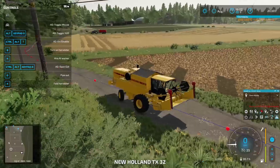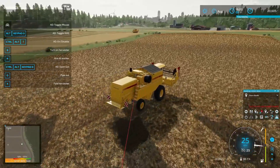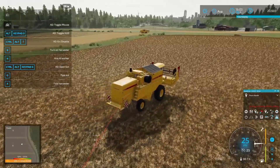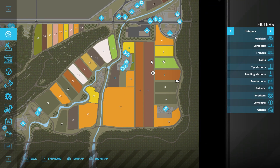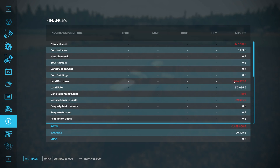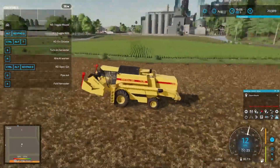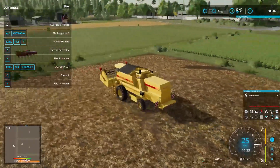I'll continue harvesting this field. I feel like a thief — selling the farms, harvesting, and then selling them again. Where did all the money go? Let me check the finance tab. New vehicles: 300,000, then 1,100,000 with the land, then some leasing. That's where all the money went, and the saddest part is the vehicle I leased.